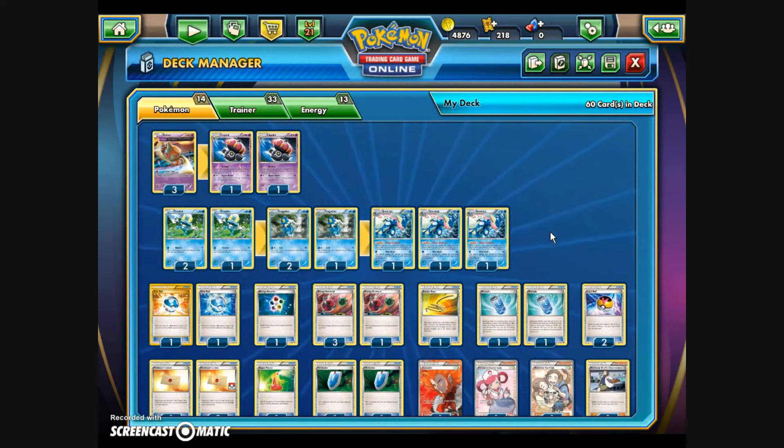This deck won't work well against EX-heavy decks since EX Pokemon are all basics and can't be de-evolved. However, Mega Evolutions can be de-evolved — one benefit is if the opponent uses something like Mega Tyranitar EX, we can keep de-evolving it, which ends their turn every time they Mega Evolve again. That's one possible way to keep this deck from being overwhelmed by opposing EX Pokemon. Let's see how we fare in TCG Online.